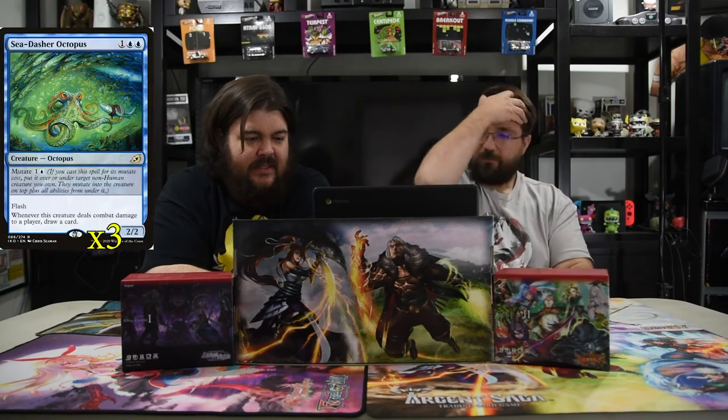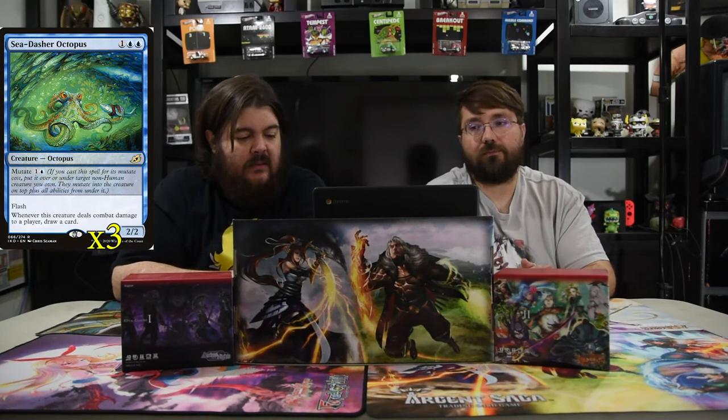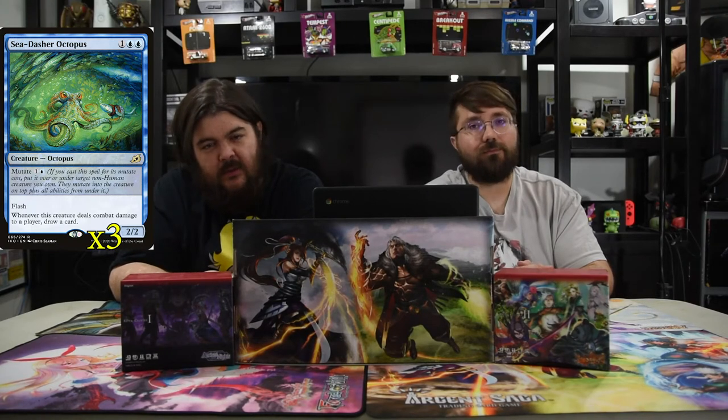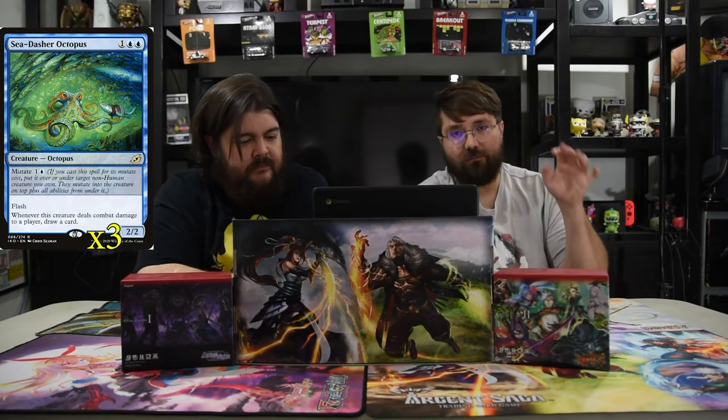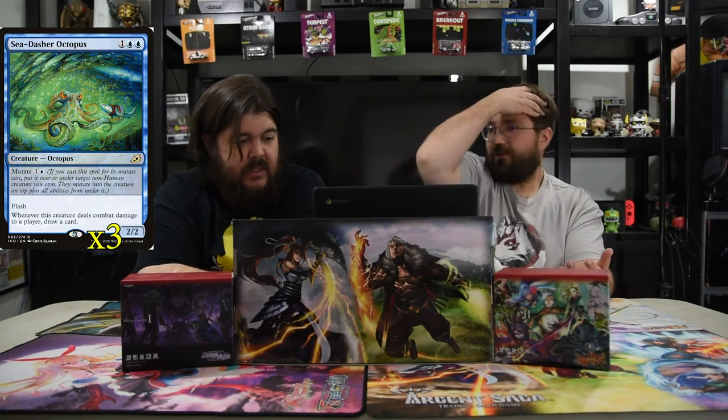Next is the Sea Dasher Octopus. It is 2 blue and 1 for a 2-2 with mutate — a blue and 1 for the mutate cost — and it's got flash. Whenever this creature deals combat damage to a player, draw a card. So you mutate onto your Brazen Borrower before it deals damage and you gain extra card advantage. That's all this octopus is — card advantage — and it's really easy to do. And definitely if you do turn 1 Spectral Sailor and then turn 2 this, it's basically a Curious Obsession.